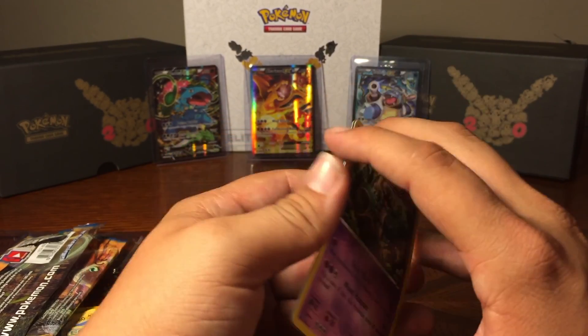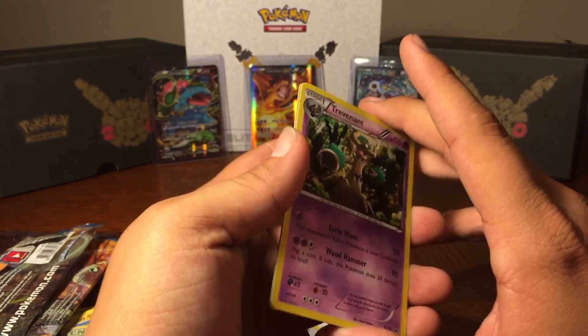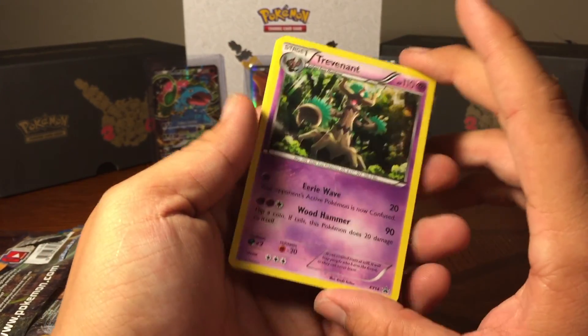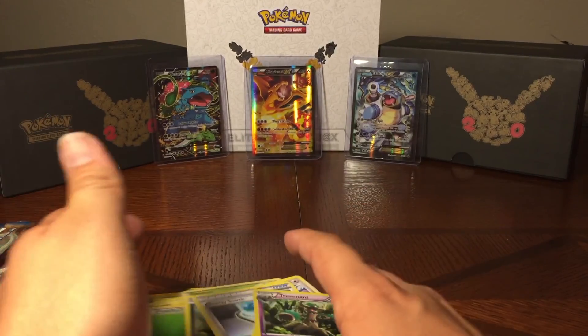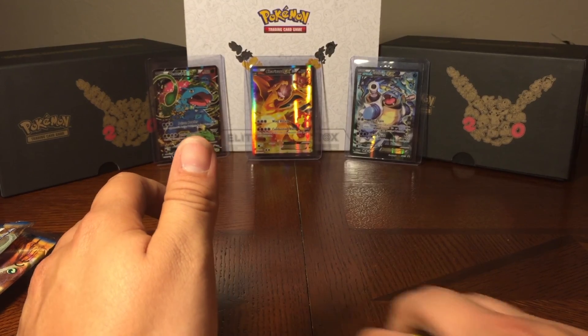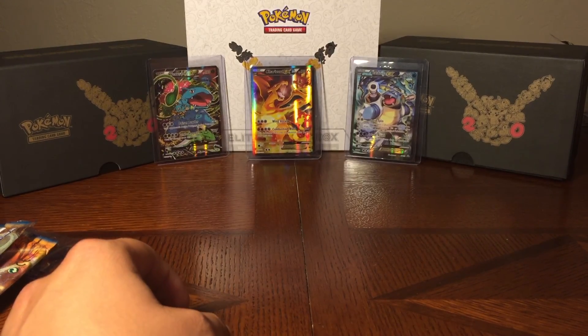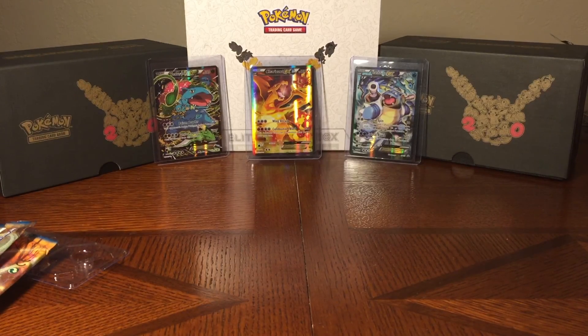That Trevenant is a promo, but didn't we pull that in another pack? Different series and not a promo card, actually — that's kind of cool. So guys, that was actually really, really cool. I enjoyed all of them. I really think I like the Double Crisis, but these random cards — it was kind of nice to go back and see if you could pull something older. It makes you think if you can pull a holo from the original series too. Sounds like it could get expensive. That's what we're here for!